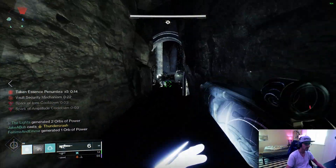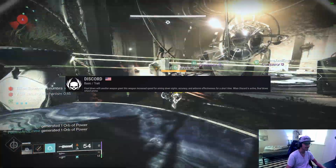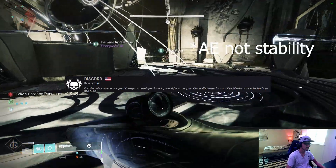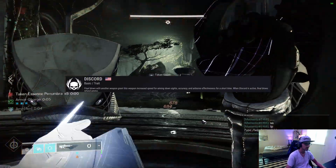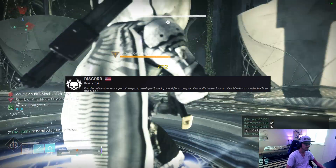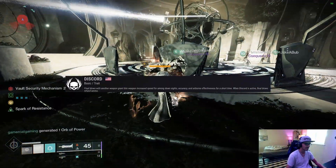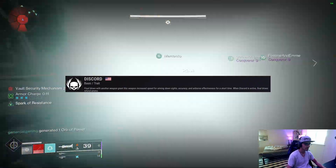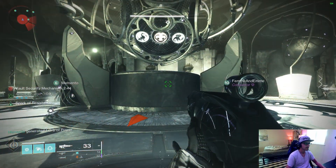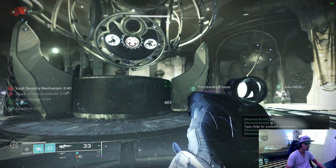There's a new perk on this gun called Discord. Discord activates the same way Harmony does — by getting a kill with another weapon — then buffs this weapon's aim-down-sight speed, stability, and accuracy cone size. Most importantly, if you get a kill with the gun while Discord is active, it will refund ammo back into your magazine from thin air. So if you have a sniper with Discord in Crucible, get a kill with your primary, switch to your sniper — it's buffed up — one-tap somebody, and Discord gives that shot back. Pretty decent perk.